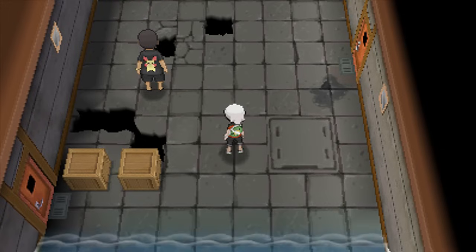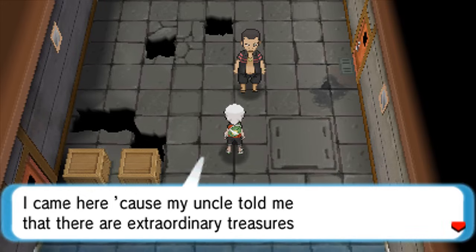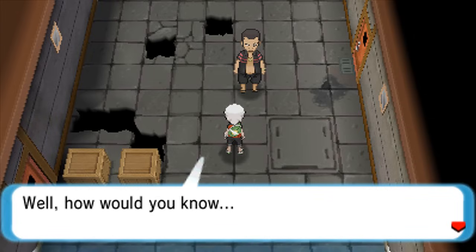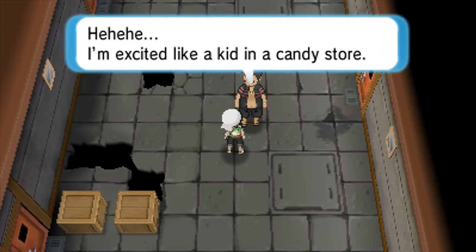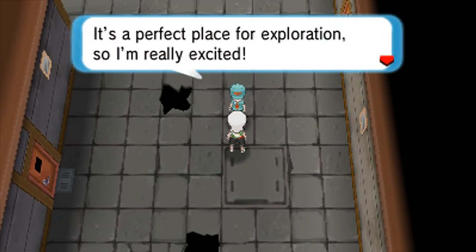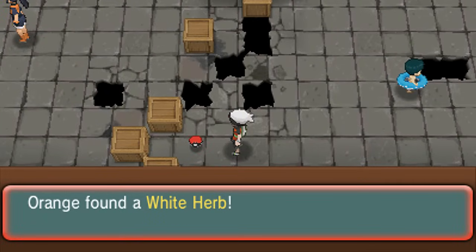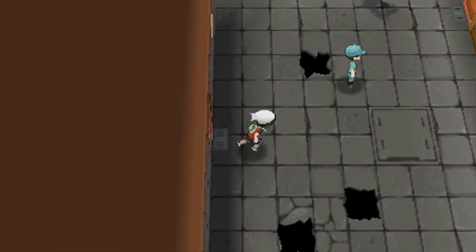A kid says he came here because his uncle told him there are extraordinary treasures in this abandoned building and asks if we know about them. I'm assuming those are trainers over there so I'm not even going to bother with them. I think the first room key you actually get from a trainer, so I'm kind of tempted to talk to these people. But we got the white herb over here. Here's room 4 - this one is room 6. One of these must be unlocked.